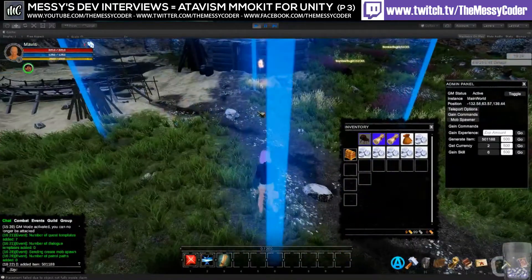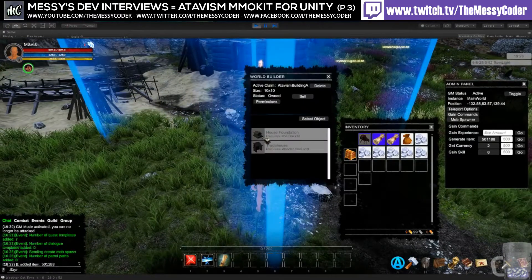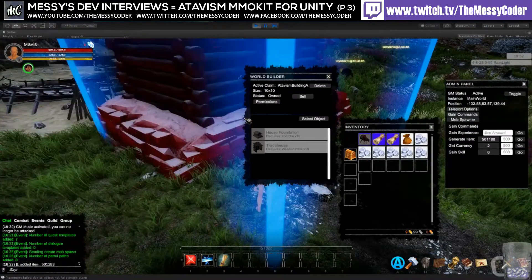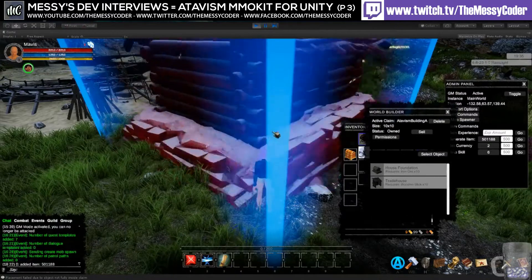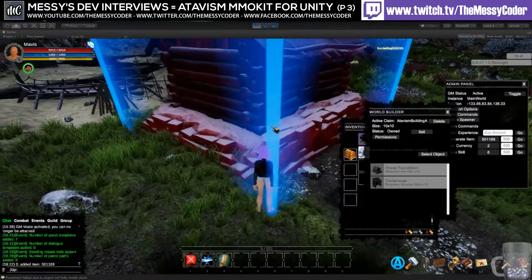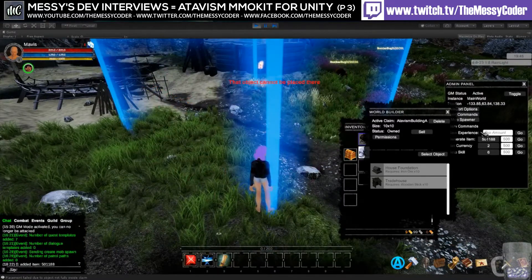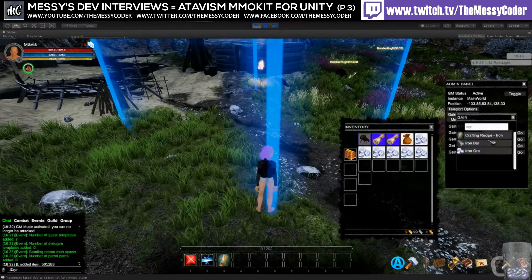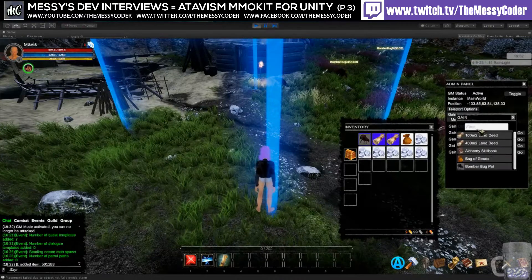That claim can be a little small — you can try to build on it, but you can create a bigger one. Let's create a bigger claim because that building was designed for bigger claims. Let's get the item and generate it, then write the claim.